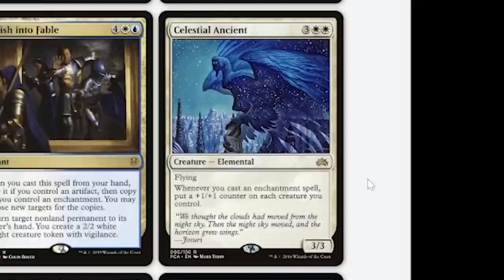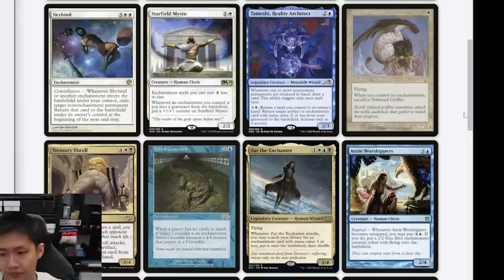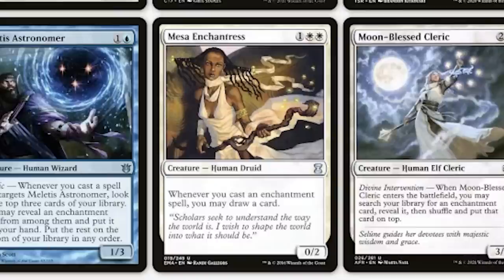Something like Celestial Ancient might be good in this deck because we have a lot of token producers and +1/+1 counters — it might be a go-wide and go-tall kind of deck. Things like Starfield Mystic and the original Xur — I'm going to put them in the considering section. But things like Mesa Enchantress I think are just too good not to play in an enchantress deck, because we have so many enchantments and every time we cast one, we draw a card.